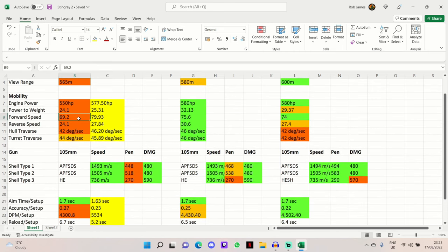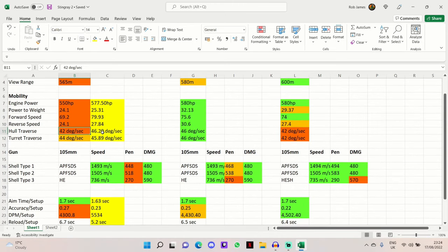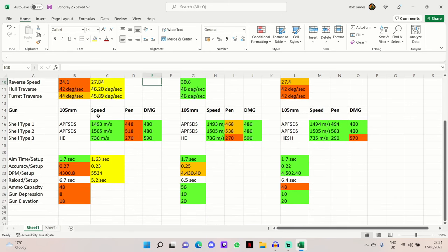You can go 69.2 km/h forwards and 24.1 km/h backwards, which can feel quite slow. The traverses aren't the best but can be improved — 42 degrees per second on the hull and 44 degrees per second on the turret. It's not quite as good as the M8 AGS, comparable to the VFM5, and you can get it to a good level with the right commander and equipment setup as you'll see in the gameplay shortly.